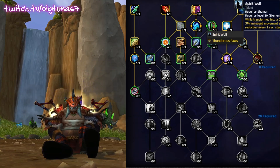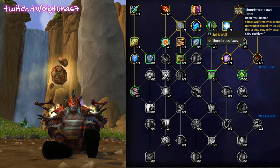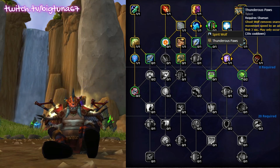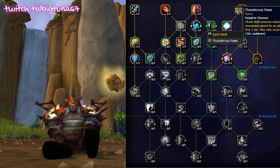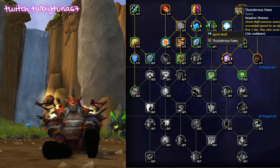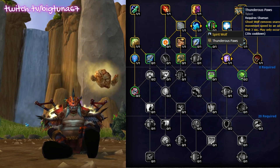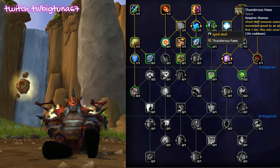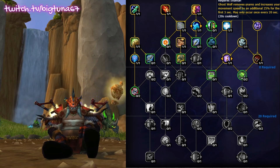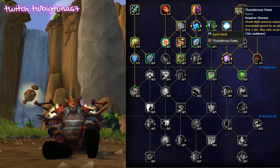Ghost Wolf is also another thing that got changed. Thunder's Paws now removes snares and gives you a 25% increased movement speed for 3 seconds whenever you enter Ghost Wolf, with a 20-second cooldown. That is nice — before it was 60 seconds, which was really bad. It'll actually make Ghost Wolf a lot more impactful. Ghost Wolf is just something that is just there to look cool for class fantasy; it's not useful mobility. If you try and chase someone down with Ghost Wolf, you've got to constantly hop in and out of Ghost Wolf to place your totems and Frost Shocks. You're just blowing so many globals just trying to reach your target. I do like Spirit Wolf because it does 20% damage reduction and 20% movement speed, which goes a long way when you're getting trained by melee and you need to kite. But honestly, I'm really excited to test out Thunder's Paws.